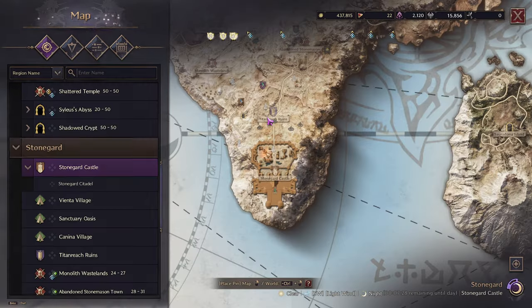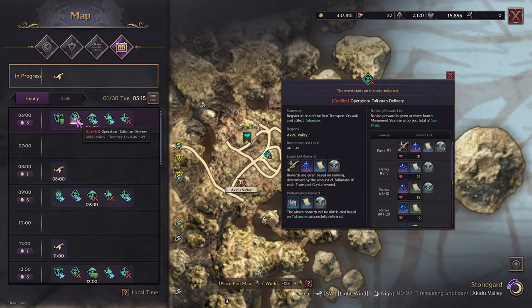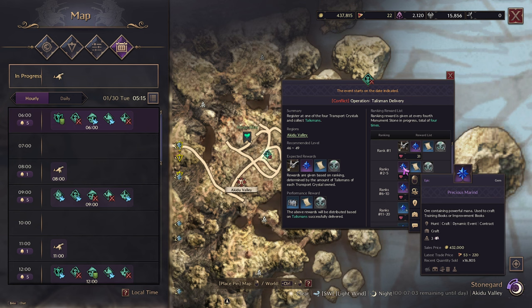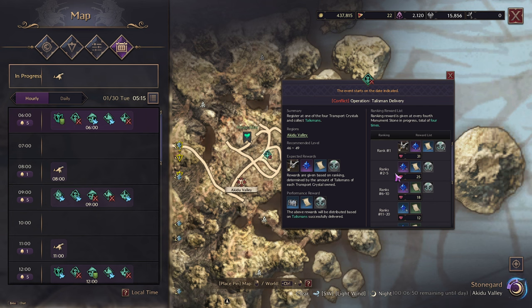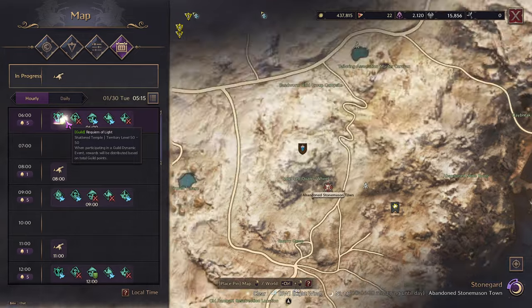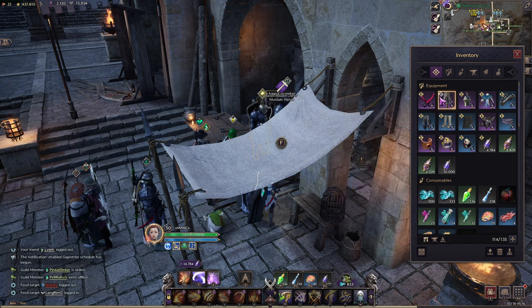Another thing you're going to want to do is your PvP events. Once you get to level 50, there's going to be an event timetable — red ones are PvP, green ones are guild, and blue ones are passive or peace events. The Talisman delivery: rank 1 gives two precious marins and some rare parchments; rank 2 to 5 gives one purple marin; rank 6 to 10 gives one of the other purple marins; ranks 11 to 20 give six rare marins. You can sell those marins on the market for Lucent and use that Lucent to buy traits for your weapons and gear.